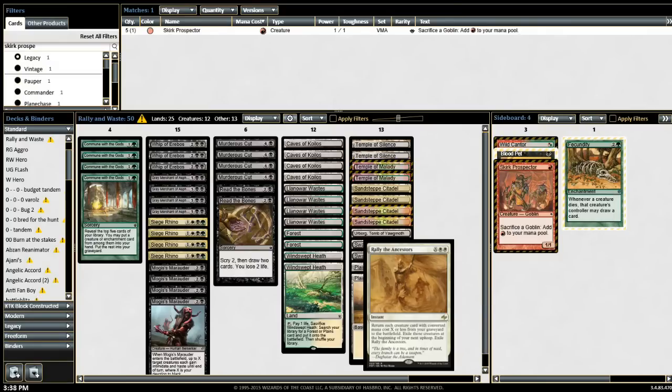You need enablers. I've used Immortal Servitude in the past, but Rally the Ancestors is one mana less than Immortal Servitude. What I'm trying to show you is there are some pretty cool ideas that I'm going to try to brew in Modern or Legacy.